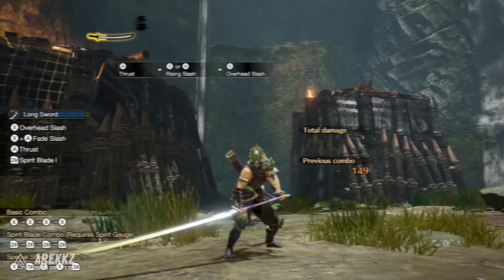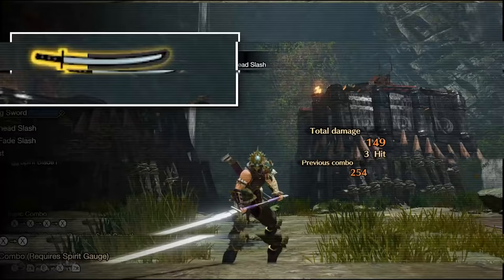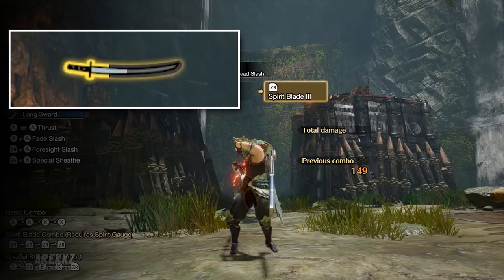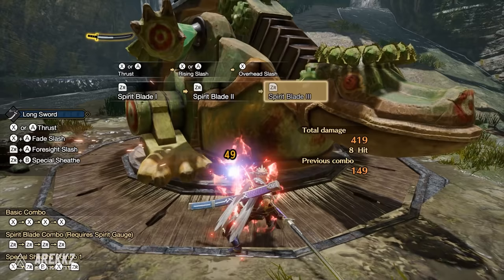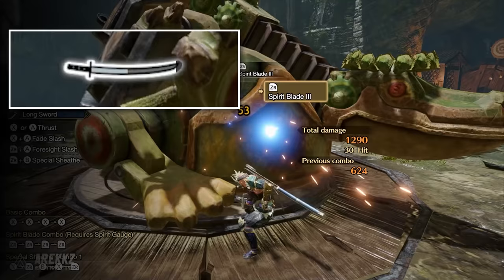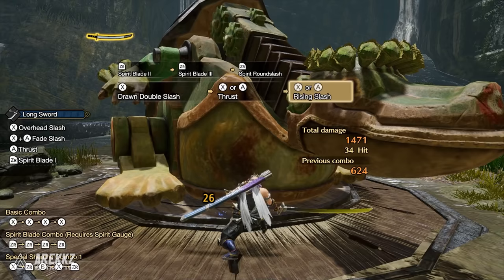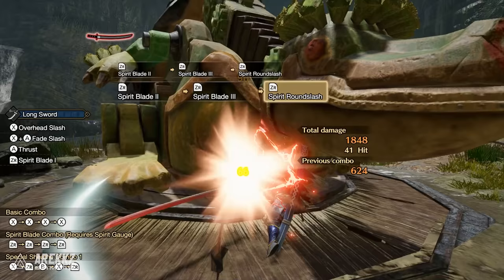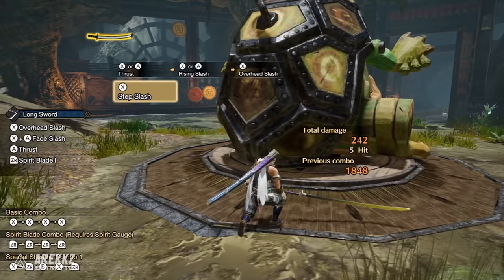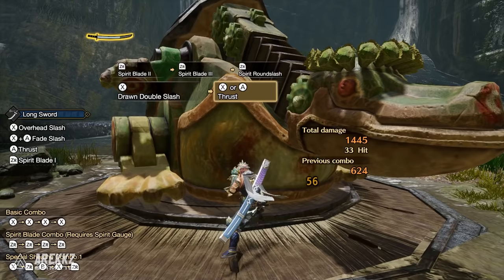Now regarding your Spirit Combo — assuming you have a full or almost full meter (that's the gauge inside the sword UI, not the outside glow) — pressing ZR four times will complete the Spirit Combo. The final hit, the Spirit Round Slash by default, is the most important hit since if it connects with the monster it will level up your Longsword Spirit Gauge: starting normal, then white, yellow, then red. Remember that with each level you gain an attack boost, and this gauge level is also a resource used for select moves. Your Spirit Combo also has natural Mind's Eye, meaning it won't bounce even on hard parts of the monster, so it's quite forgiving.